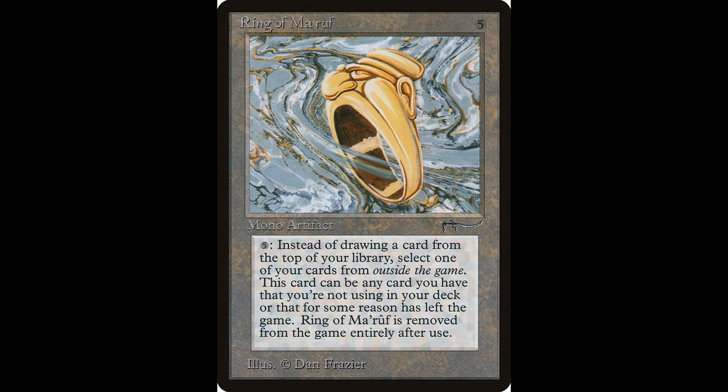Our final artifact today is one of the coolest cards in Magic by far. It casts for five colorless. Pay five, tap, exile Ring of Maruf — the next time you would draw a card this turn, instead put a card you own from outside the game into your hand. That is so awesome. I actually had this card and a proxy of it — boy, does it make people mad. This card costs $210 and sadly was not reprinted. Honestly, I don't think there's a card that does anything like it, so if you can get a chance to get this card, get it.